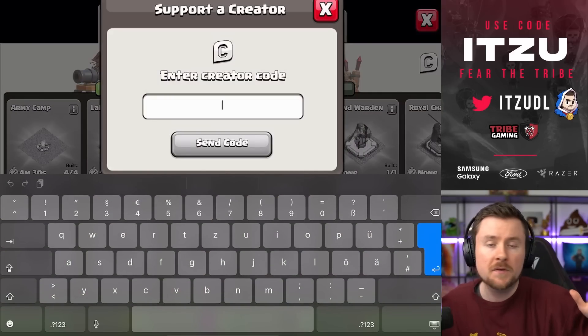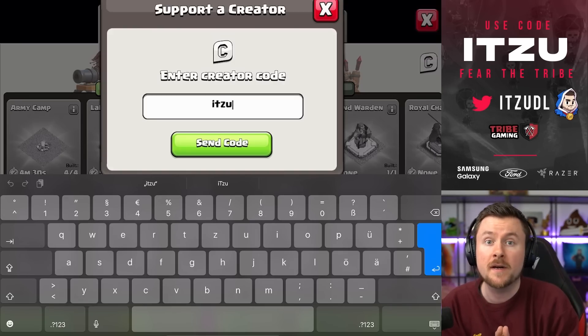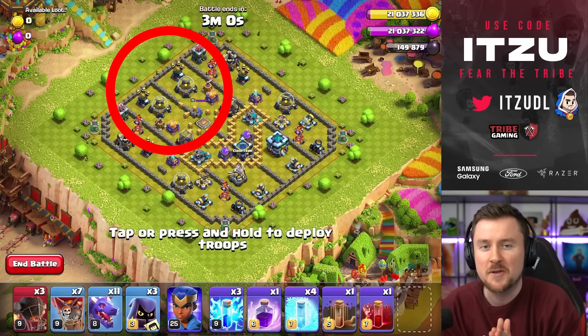Also, if you're thinking about buying anything from the in-game shop, like gold pass, skins, or whatever, make sure to support your favorite content creator out there. If videos like these help you, make sure to use code ITSU. Really appreciate that, but now let's dive into the plan.